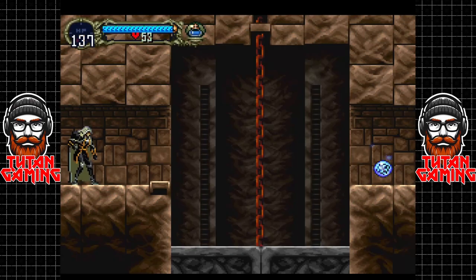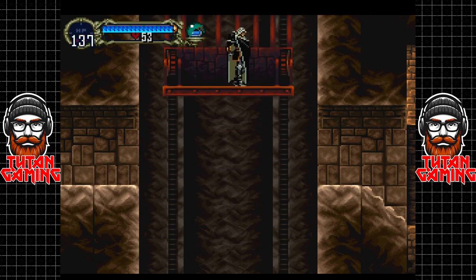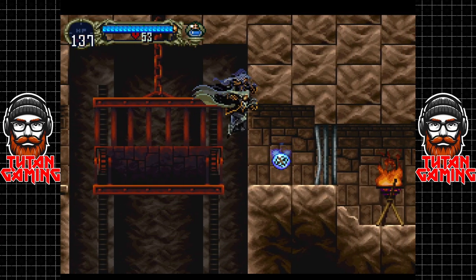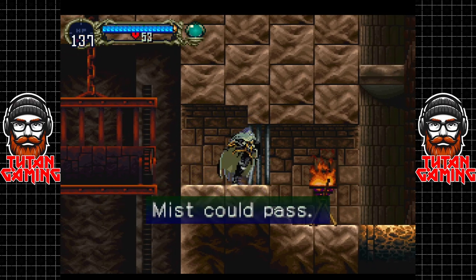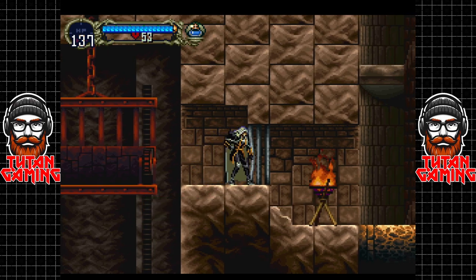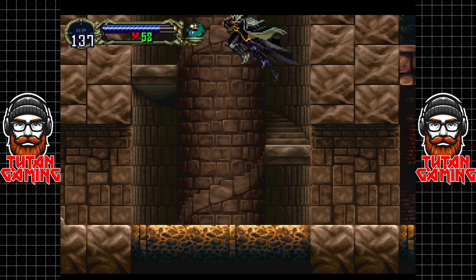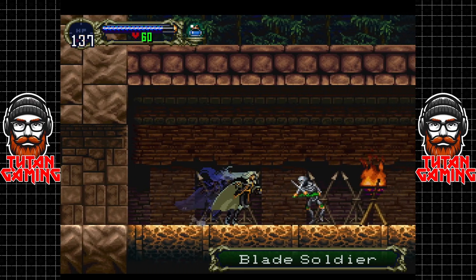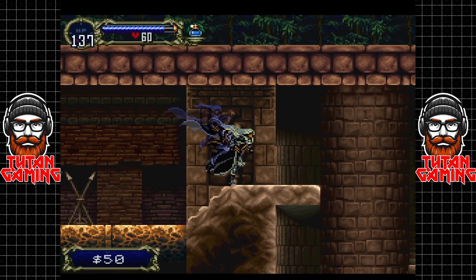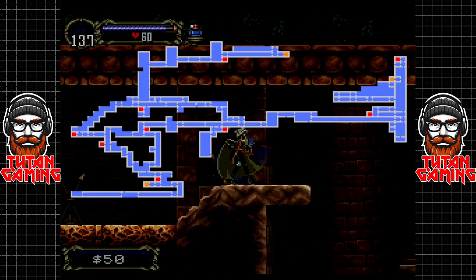Now this is gonna — oof, forgot about that. We're off to a great start. This gives us the form of mist, which is very contextual really — it's not useful for much, but the things it is useful for we're going to be using a lot. For instance it's going to get us the next power, and the next power is probably one of my favorite abilities in the game. So we actually now want to go all the way back to the library.